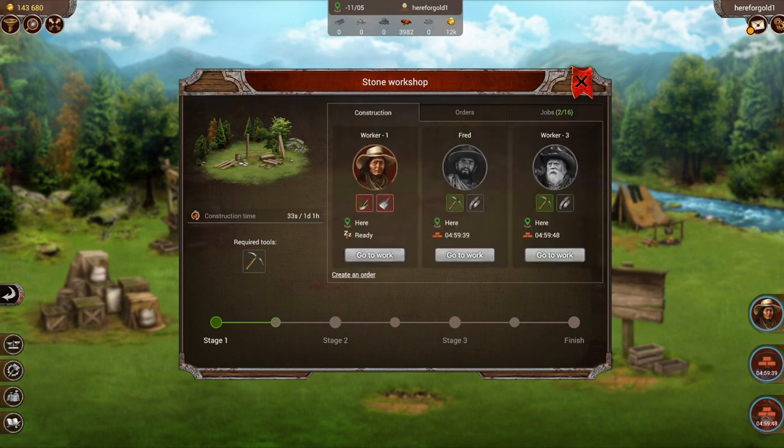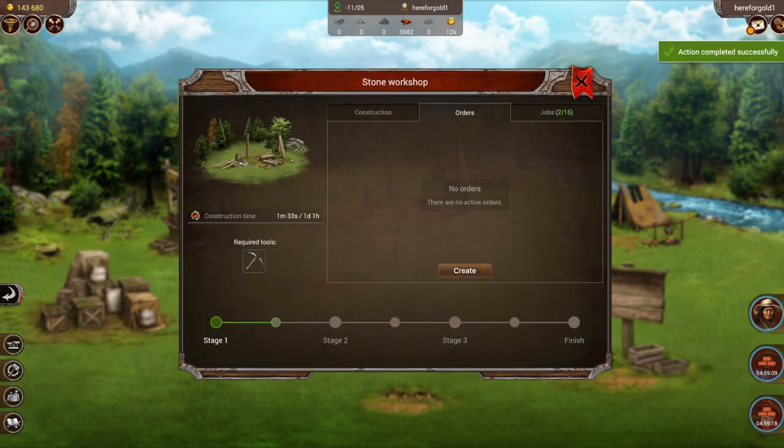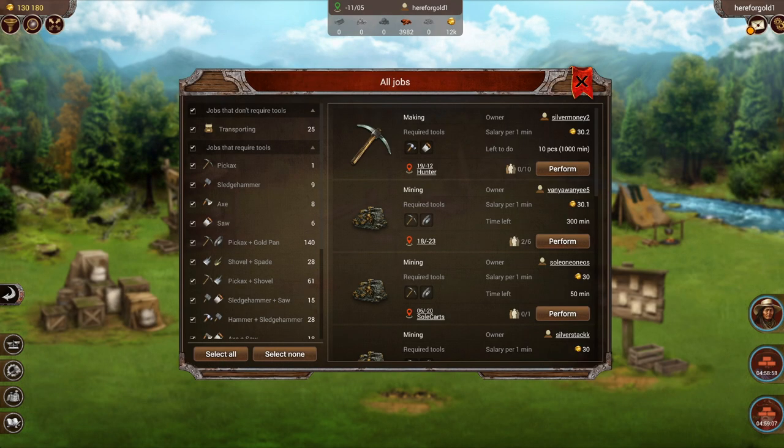I'd love to get this done a little quicker, so I'm going to create an order to get people to work on this build for me as well. I only have 900 minutes left in this particular scenario, so I'm going to put a price of what I think is fair. But because I want to get it done extra quick, I'm going to go check the other job offers out there and see exactly how much people are offering for similar jobs.